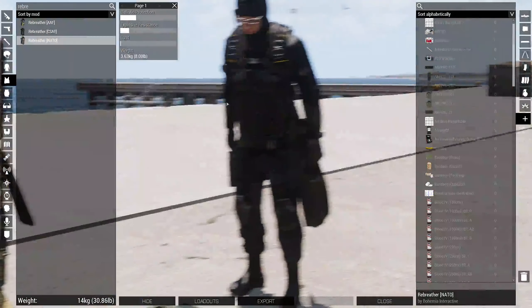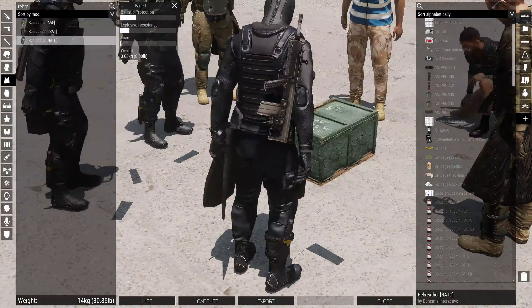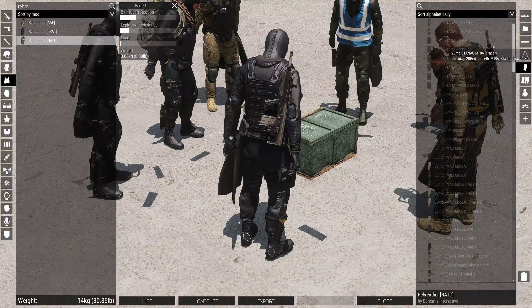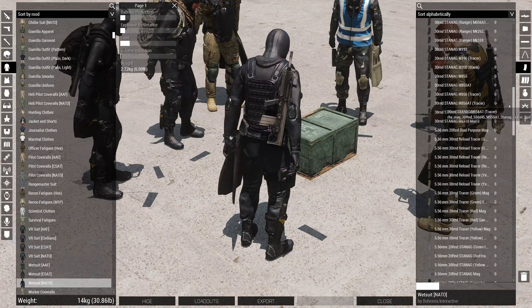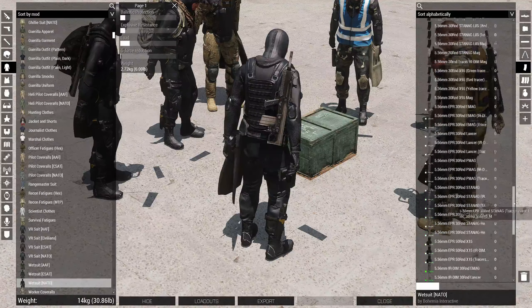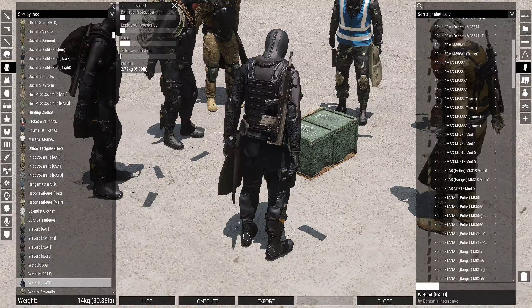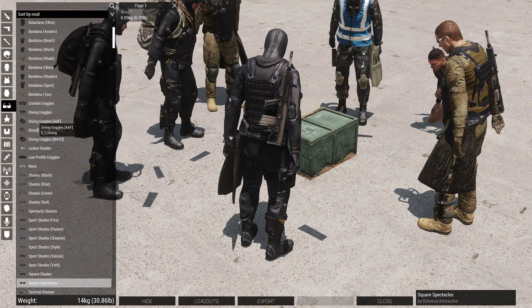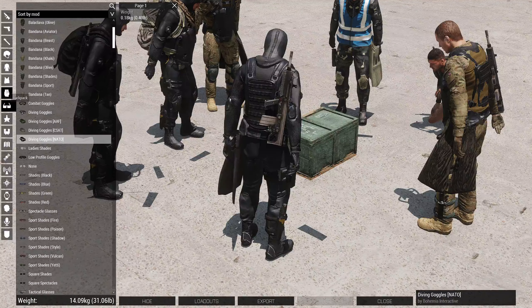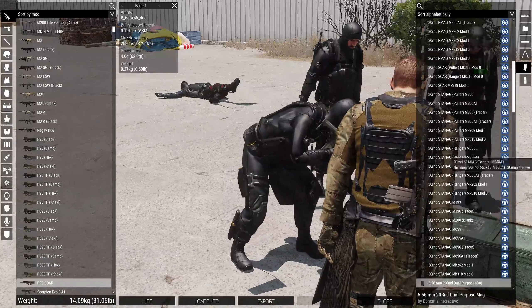After the rebreather, you can do whatever you want with the backpack. Generally if you're going to be underwater, I'll give you a resupply at the start of a mission. I tend not to take a backpack because it's unnecessary, but if you need a radio or whatever you can. After that, for masks, you need diving goggles. They will not show up on your character until you jump in the water, but you need them otherwise your vision will become blurred.